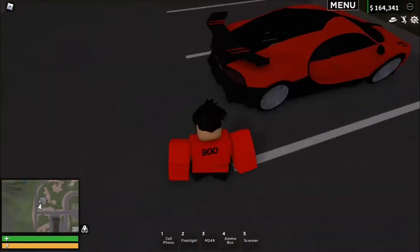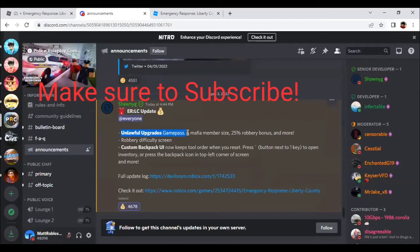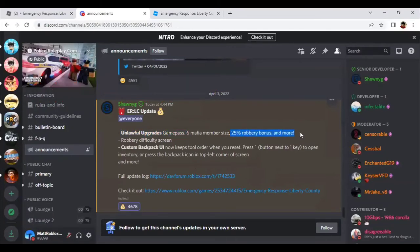We have a new game pass, which is right here. The game pass is called the Unlawful Upgrade Game Pass. You can have 6 Mafia member size, a 25% robbery bonus, and more — including robbery difficulty settings.